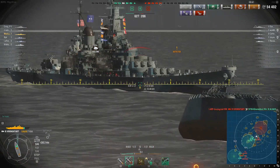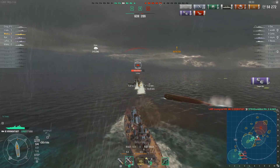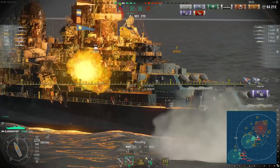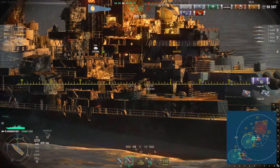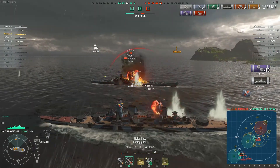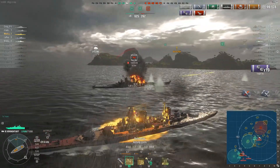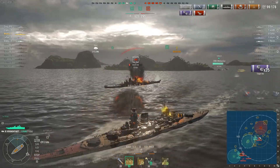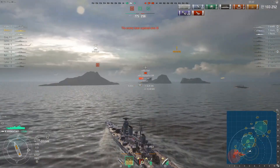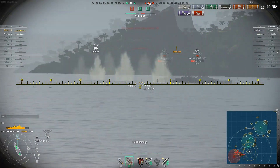That's two salvos at inside eight kilometers that did absolutely nothing to him. I'm just going to butt-rush him. He's decided it's not worth trying to shoot me — you can see he's turning his turrets away. He can do nothing. Let's just watch his hit points melt because he gives up on trying to shoot the Kronstadt. How many cruisers do you know can come around an island broadside to a Missouri, butt-rush him, and the Missouri ends up dead while you end up with really no loss of hit points?